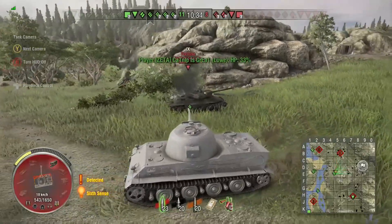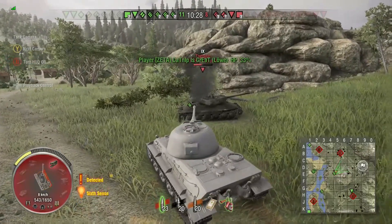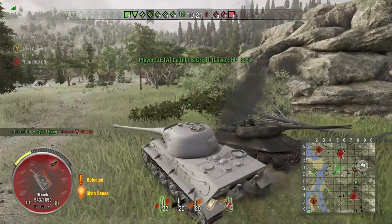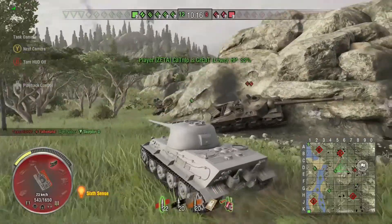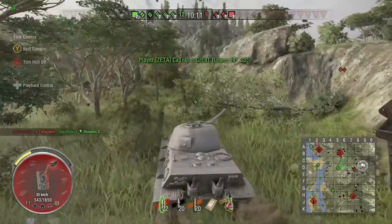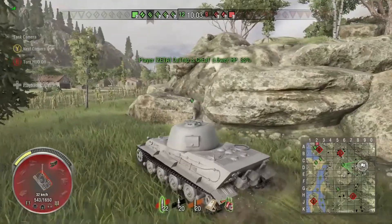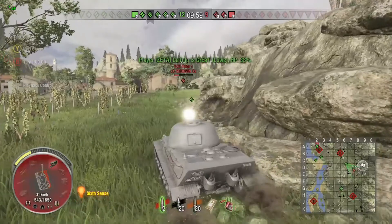Catnip is Great gets around the Tortoise and puts a shell in. He puts the dead IS-6 wreck between himself and the Tortoise — the Tortoise's gun is kind of low in the tank so it has a difficult time shooting over the wreck. He puts another shell into the commander's hatch and gets finished off by the Type 5 Heavy. He did not lose a single hit point from the Tortoise encounter.